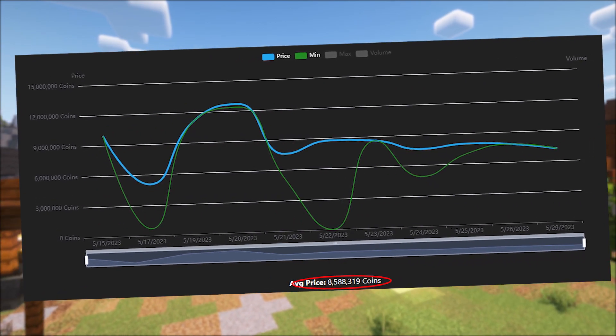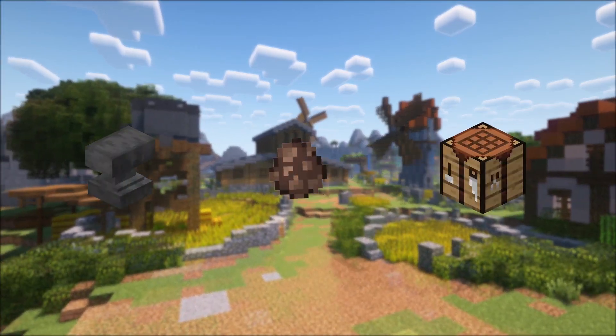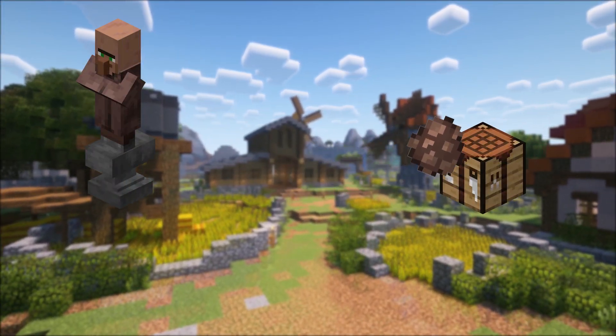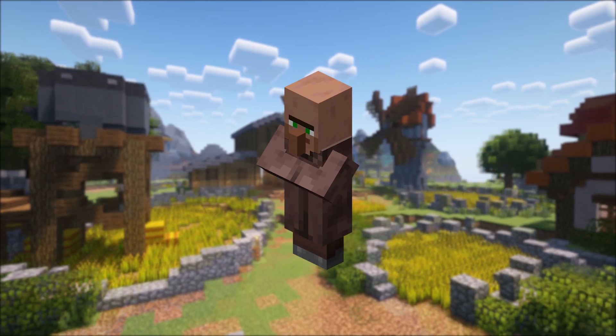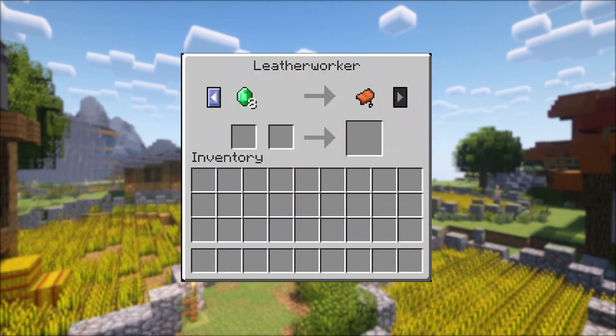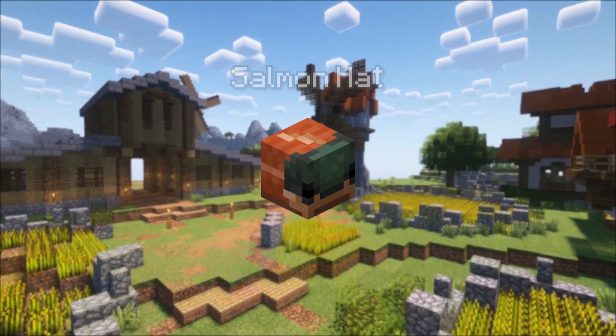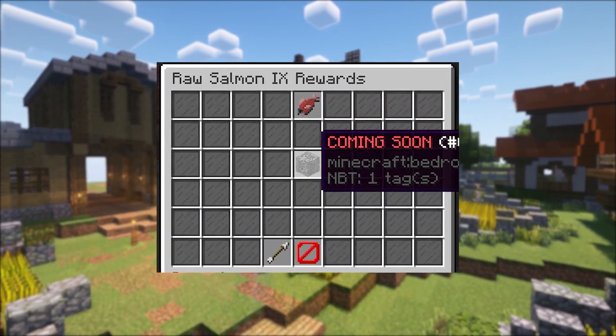More recently, it was possible to spawn villagers in hub islands by shift-clicking spawn villager eggs onto blocks such as the anvil and crafting table. With these villagers, it was possible to get the saddle trade, which made it an alternative method to obtain saddles.